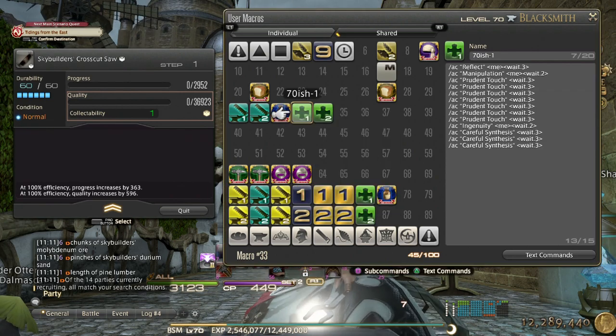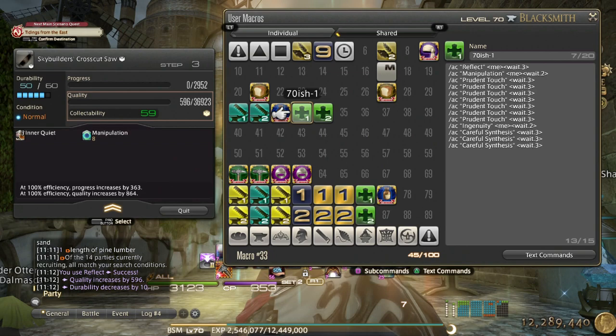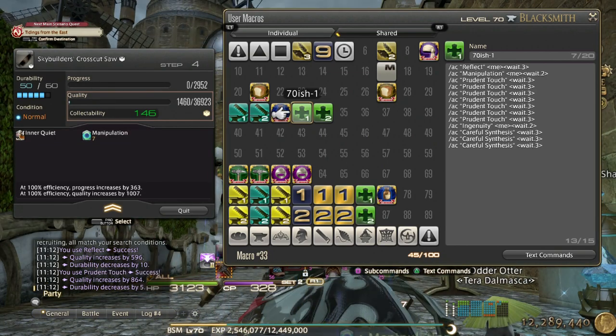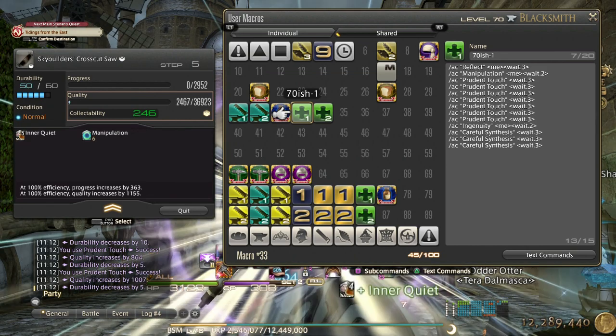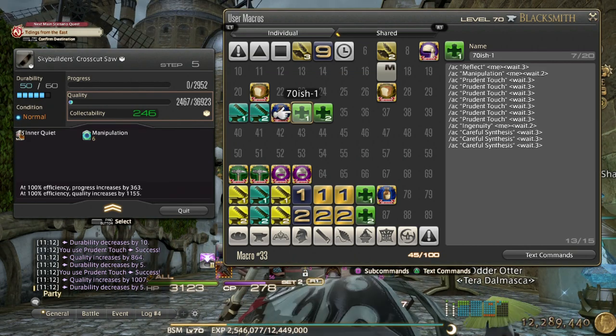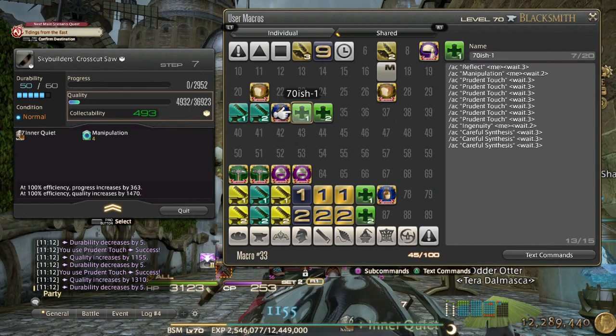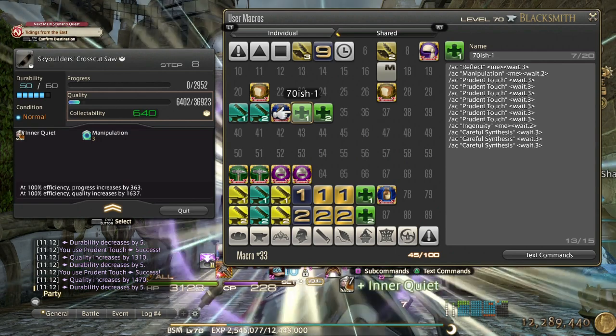Anyway, macro number one — if you happen to have higher stats than me, I can tell you what to do to increase the collectability of this macro. I'm doing this at level 70; once you get to 71 or 72 it becomes even easier because you will be higher than the recipe level.